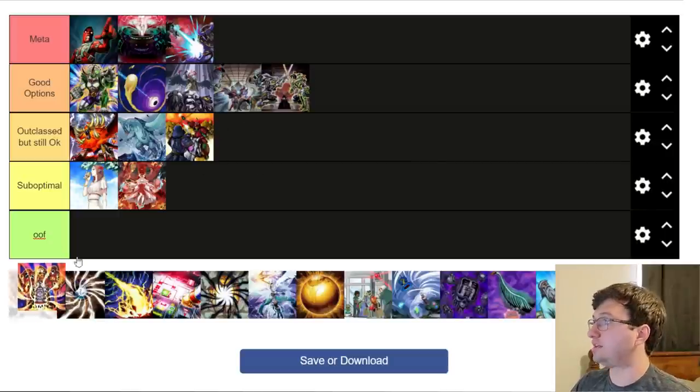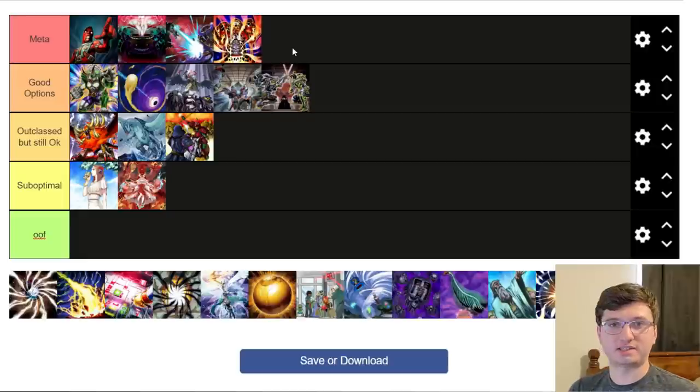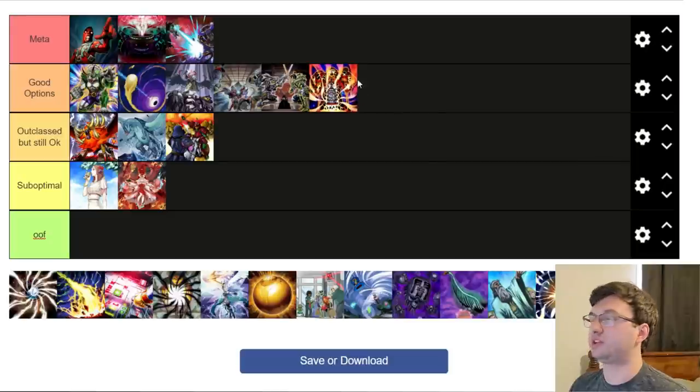Lava Golem is a good option. I don't think it's quite meta — it's tough to call it that — but if your deck can play it without needing a normal summon, like Eldlich or Tier Elements to an extent, it's very very good. It has competition though and I'm not sure it's as good as the meta picks.